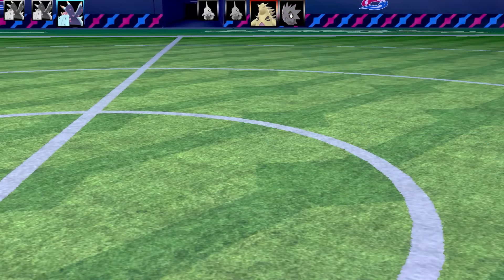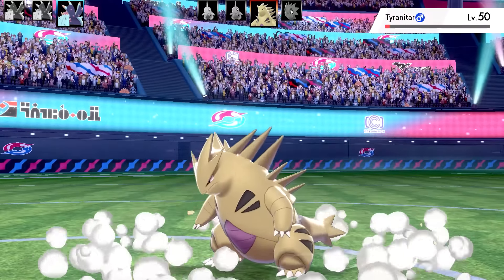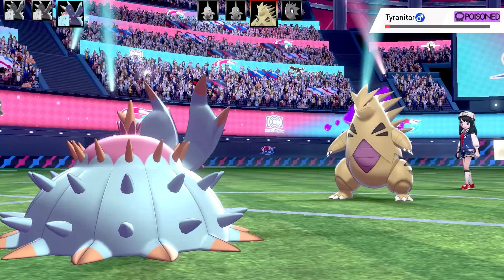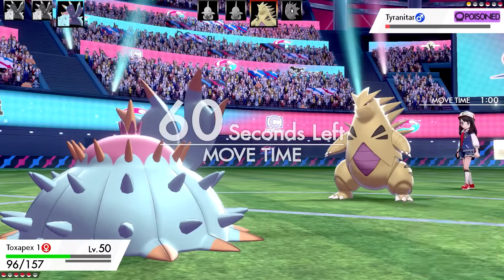That is the end of Pupitar. Now there's two more Tyranitars and one more Pupitar. In comes the Thunderbolting Tyranitar again with Unnerve. My Toxapex will get outsped here. However, I do have that Poison on there, which is going to be quite handy.